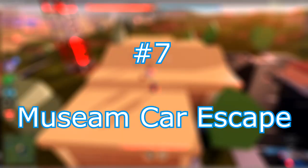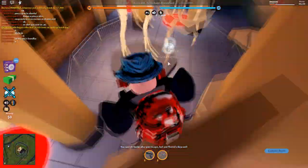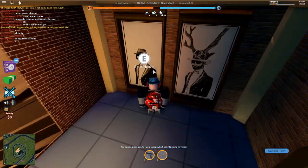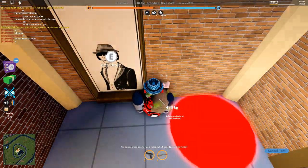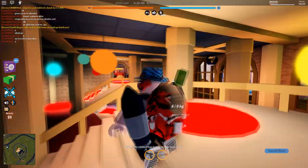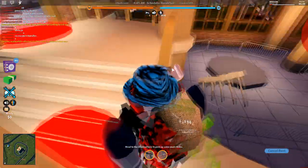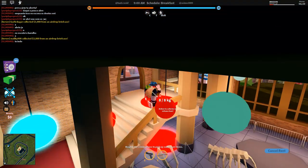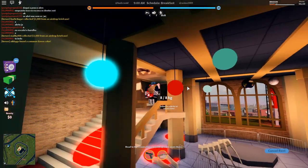Number 7: museum car escape. So you're robbing the museum, you get all your stuff, and then you realize everyone else has a jetpack and is leaving through that hole, and you're going to be left behind. Basically, if you have the mobile garage game pass, you go to that hole — you can't spawn cars underneath things if something's in the way, but if you wait for the dot to clear and sit right by the hole, you can spawn the ambulance or the SWAT van.